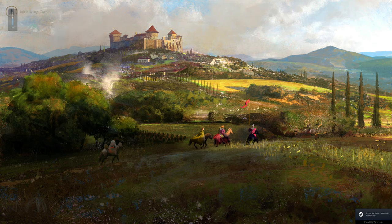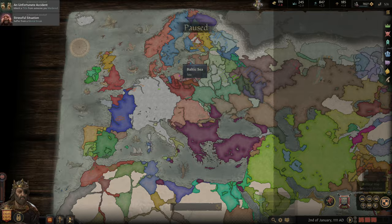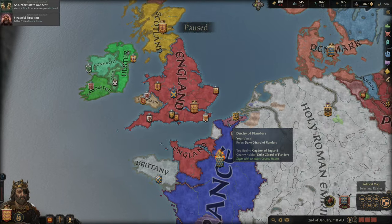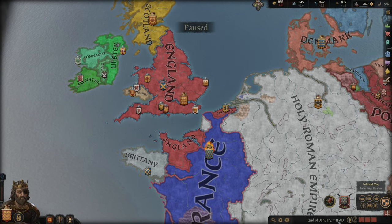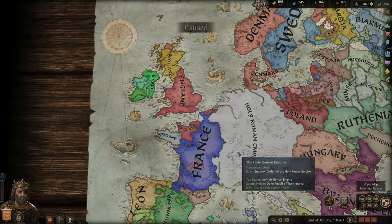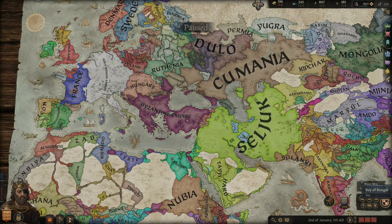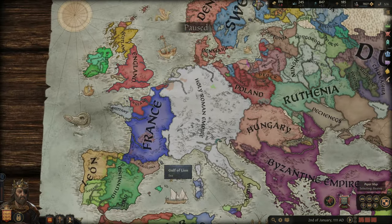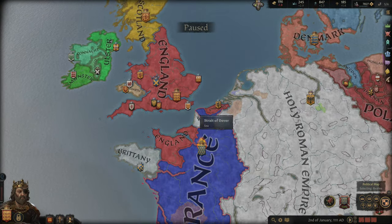Hello and welcome to this Let's Play of CK3. We are playing as William the Conqueror's dynasty, the Normandy dynasty - actually his son now. The year is 1111 and the map looks like this as of right now. Focusing on Europe, we have the Duchy of Normandy, obviously the Kingdom of England, and I've grabbed the Duchy of Flanders.